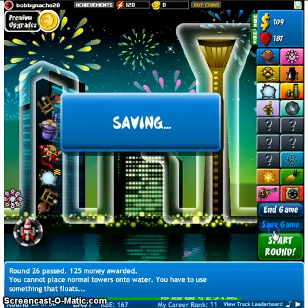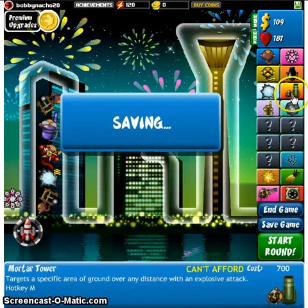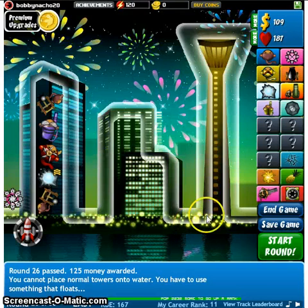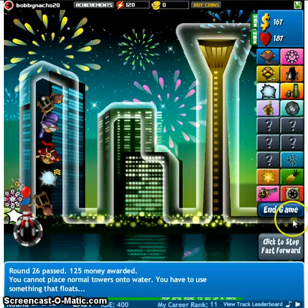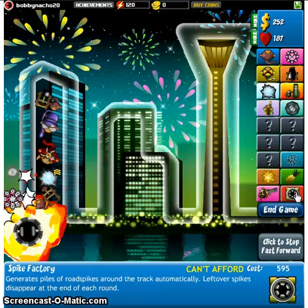Got it! Save game. Alright. He just looks funny. Next we're getting — next we get this, the 851. I have to use something that floats. I have nothing that floats. And there's Spike Factory. Next we'll get Spike Factory.